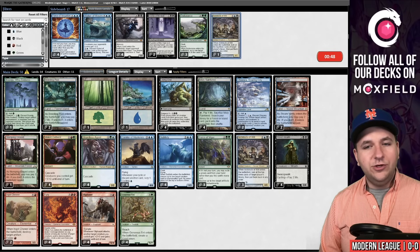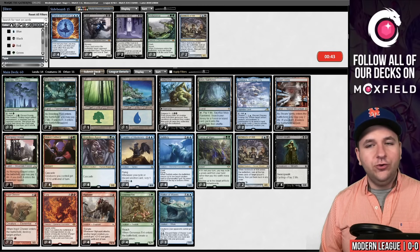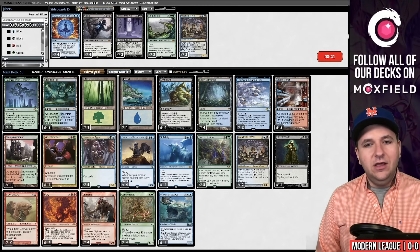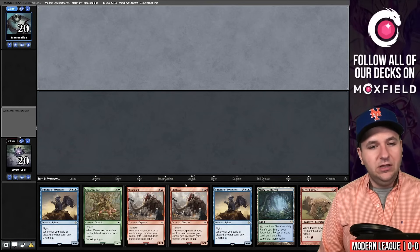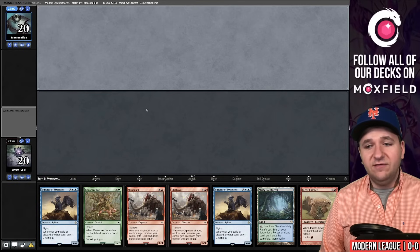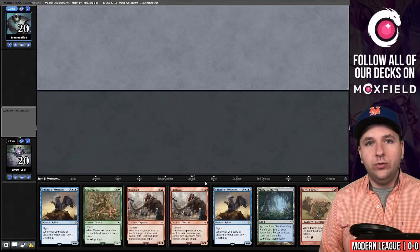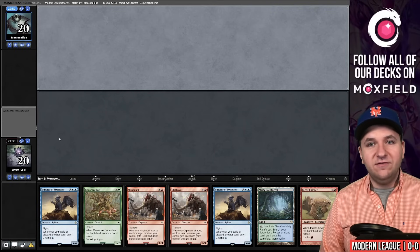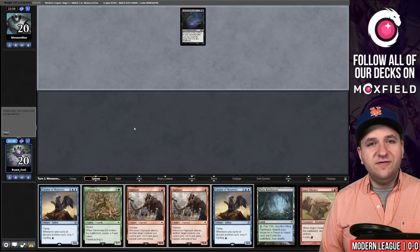I'm going to shave on Architects and bring back in the Wakers just because they fuel your graveyard faster. This hand is great, we're going to keep this. What I love about these hands is if our opponent opens on Grief with Undying Grief, they're discarding creatures — that's actually great for us. But Leyline of the Void — them discarding our cards with Grief is less great.